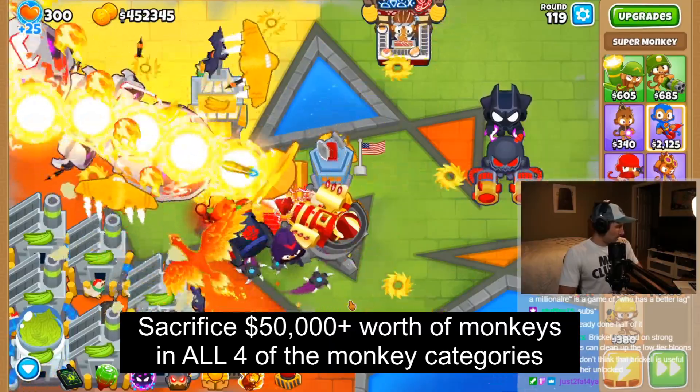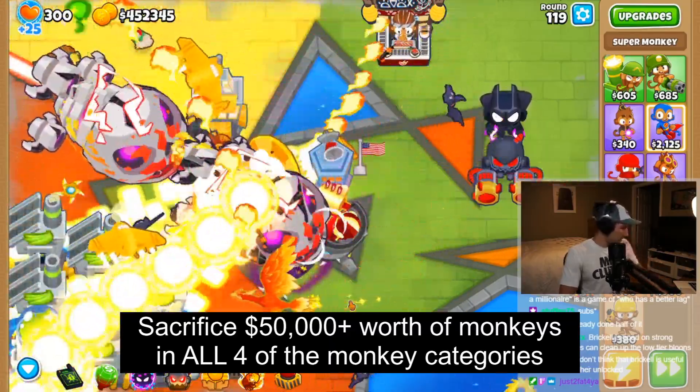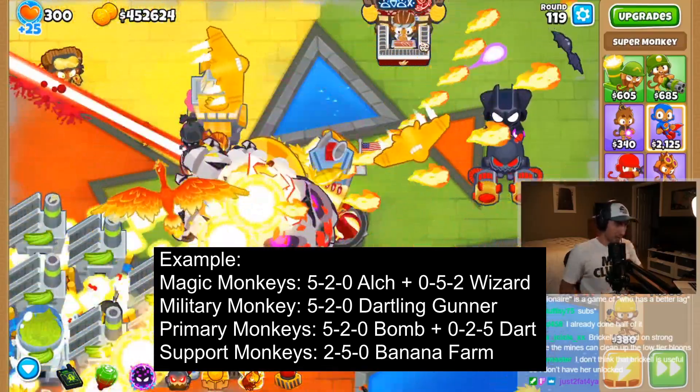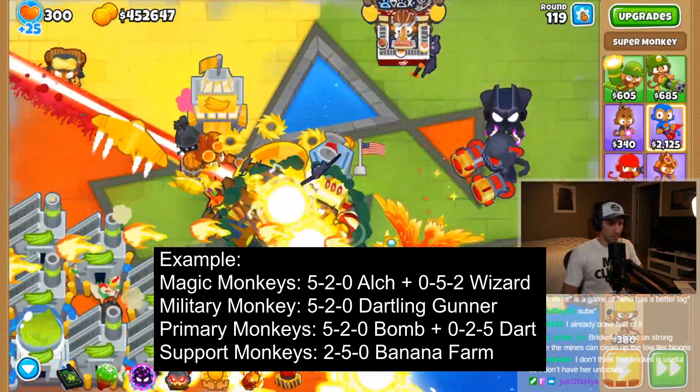We will sacrifice $50k worth of monkeys in all 4 categories to get a VTSG. I used a Perma-Brew Alchemist, a Wizard Lord Phoenix, a Ray of Doom, a Balloon Crusher, a Crossbow Master, and a Monkeynomics Banana Farm.